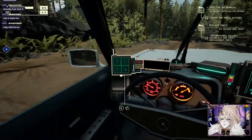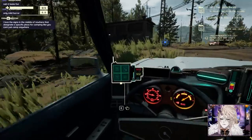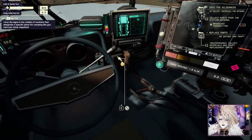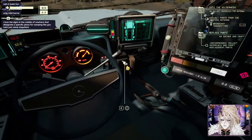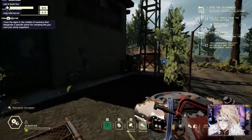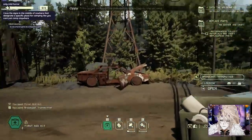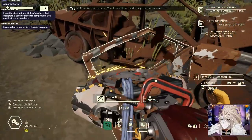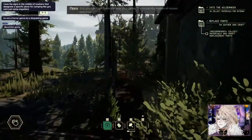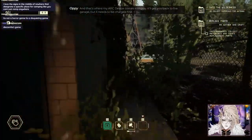It is this way - okay good. Here we are guys, we made it to the tower! This is where we need to be. Hours - time to get moving, the instability's ticking up by the second. You can't get back the way you came - instability makes all routes one way. And that's where the arc device comes into play - it'll get you back to the garage but it needs to be charged first.